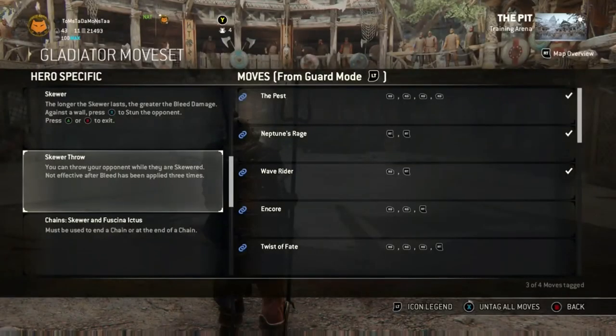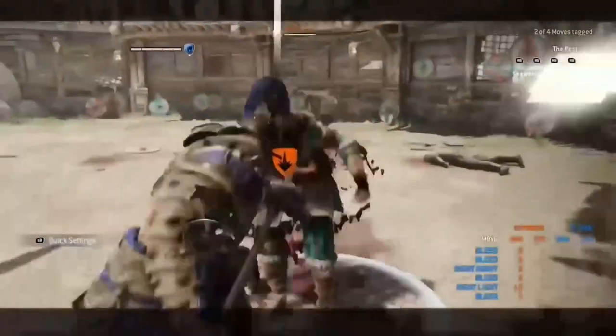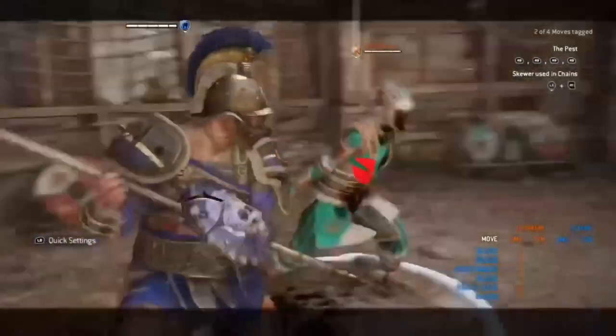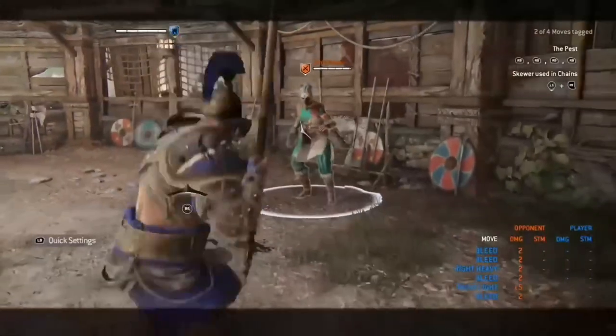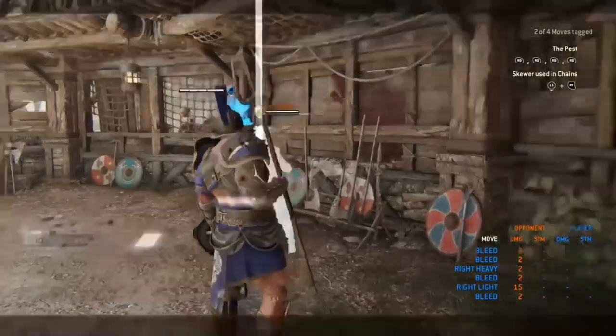Now moving onto the skewer throw. If you get a successful skewer on your opponent you will be able to throw them by pressing your guard button, but only if you have inflicted 1 or 2 points of bleed damage. If you apply bleed damage 3 times you will not be able to throw them. Throwing them can also grant you a wall spot. With 1 point of bleed damage I press my guard button and that throws them — you can throw in any direction. With 2 points of bleed damage you can also throw them, but the full duration will not allow you to throw. You can also cancel the skewer. Finally, if your opponent is out of stamina and you get a successful skewer, throw them and they will fall over.